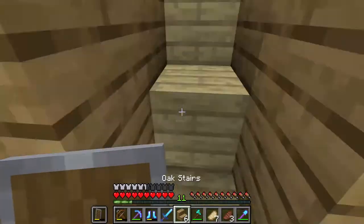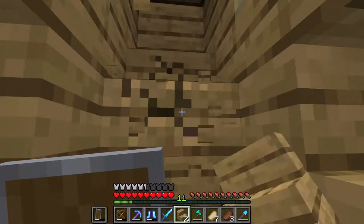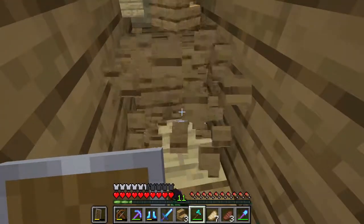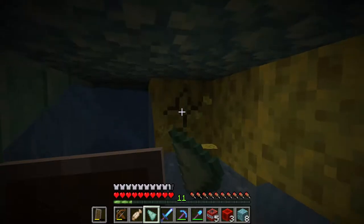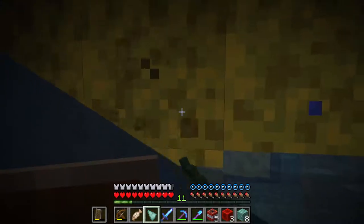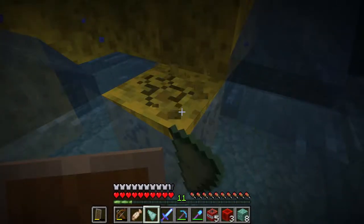Okay, boom boom boom — this is not how it's supposed to be. Let me put this thing in and make a staircase, then start planning out how we're going to do the base. We can probably work around the area around the sponge and the ocean monument so we can already start having some farms. I just want to have farms already and don't want to have farms I'll have to remove later — I'd like to get all farms in one place.